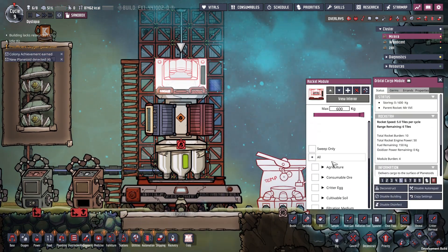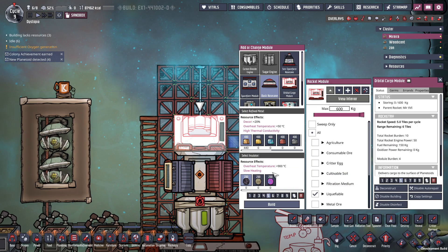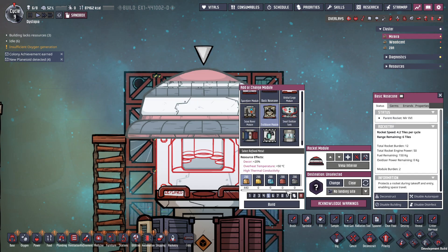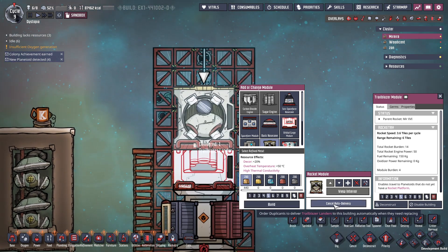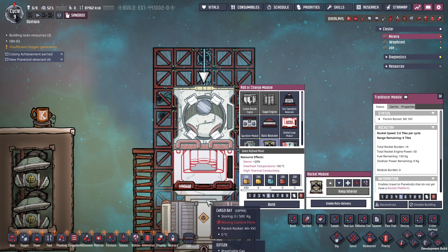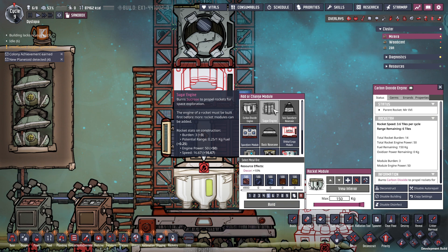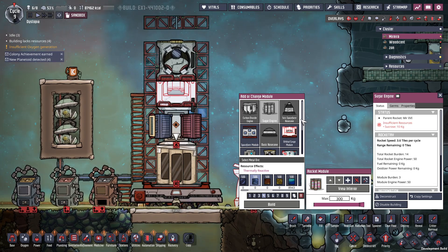We're going to build on top of this, right? Add a new module on top — basic nose cone. What a derp of a rocket. Trailblazer module — yes! Enable auto delivery — what? I don't even know what that is. There's so much more stuff here. Let me swap this engine out — how about a sugar engine? Everything changed! That was awesome!